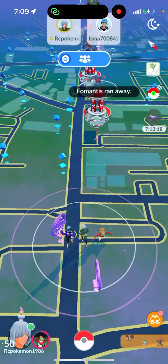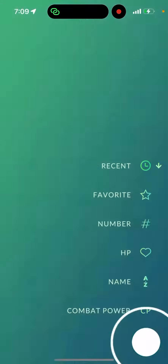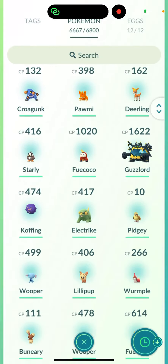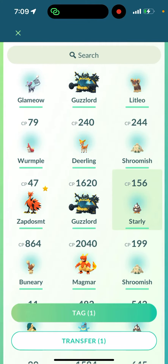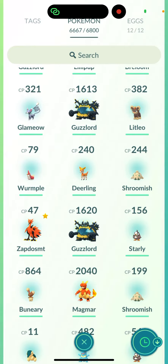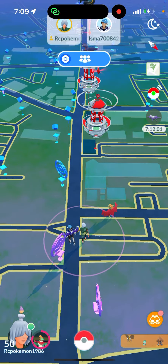This is how we play together. We did a couple of raids — actually we did one, two, three, four, five raids. We did five raids, guys. I encountered a Galarian Zapdos, which was the win for the day.